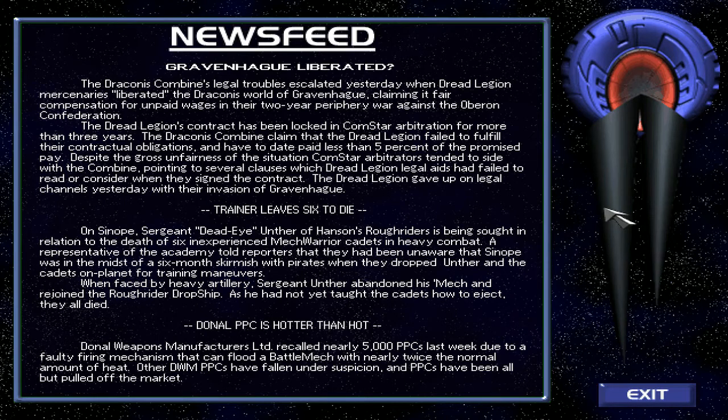Trainer leads six to die: Sergeant Dead Eye Anther of Hansel's Rough Riders is being sought in relation to the death of six inexperienced mechwarrior cadets in heavy combat. The academy had been unaware that Sinope was in the midst of a six-month skirmish with pirates when they dropped Anther and the cadets on planet for training maneuvers. When faced by heavy artillery, Anther abandoned his mech and rejoined the Rough Rider dropship. As he had not yet taught the cadets how to eject, they all died.